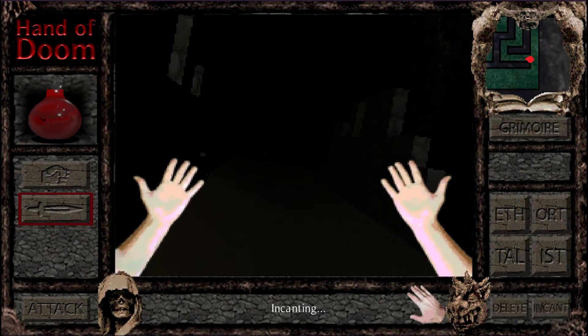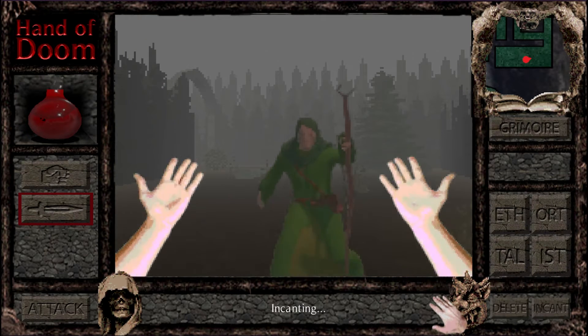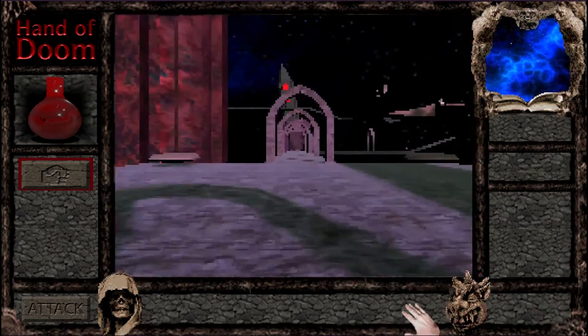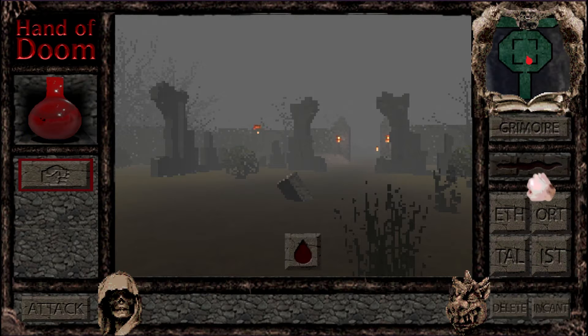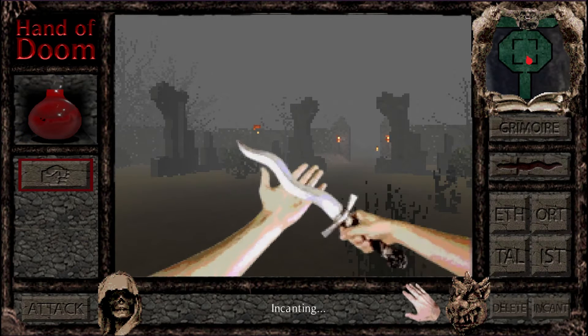Spells can be as simple as conjuring a light to see in the dark, or shooting a fireball to burn down your enemies, and others that bend the very forces of time and space to your will. Powerful spells such as these will require a blood sacrifice to go along with the appropriate words of power.